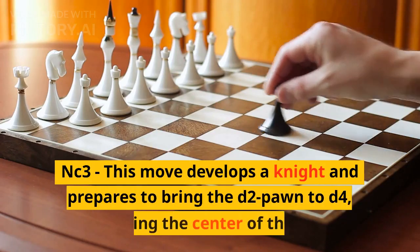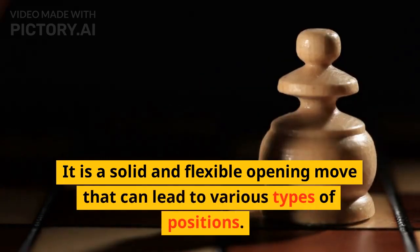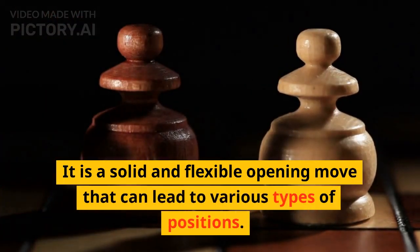Nc3: this move develops a knight and prepares to bring the d2 pawn to d4, controlling the center of the board. It is a solid and flexible opening move that can lead to various types of positions.